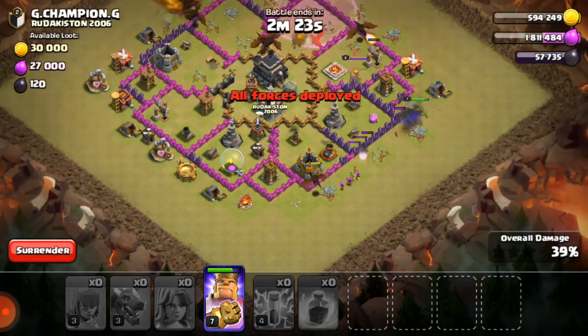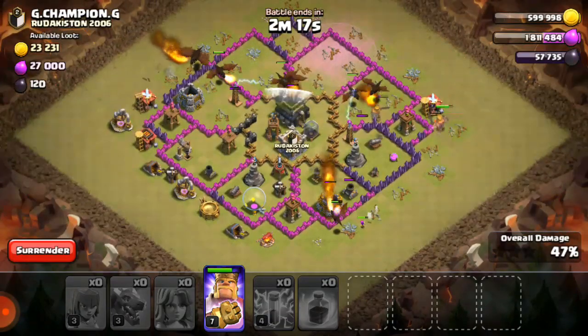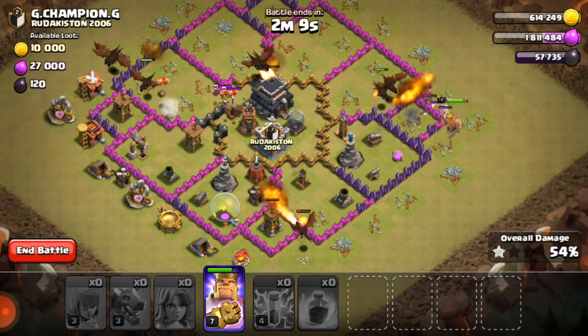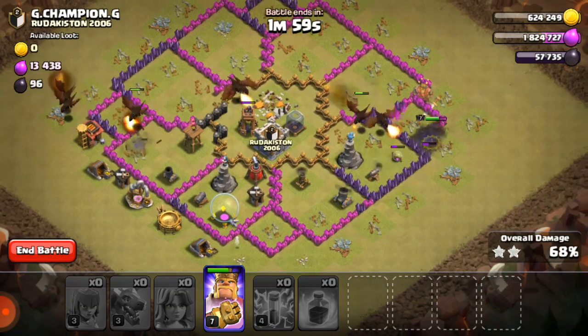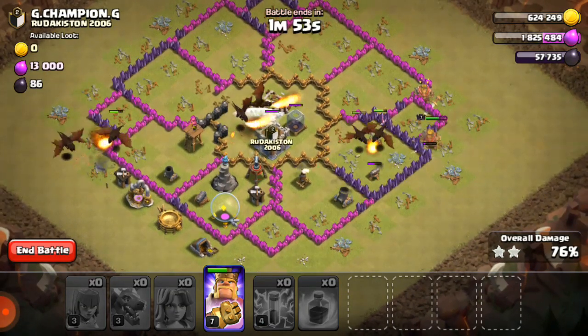One dragon, four archers — I bring archers mostly for this only, that the builder base should be there. If the builder base is in a corner, it can be broken, and I am showing you.